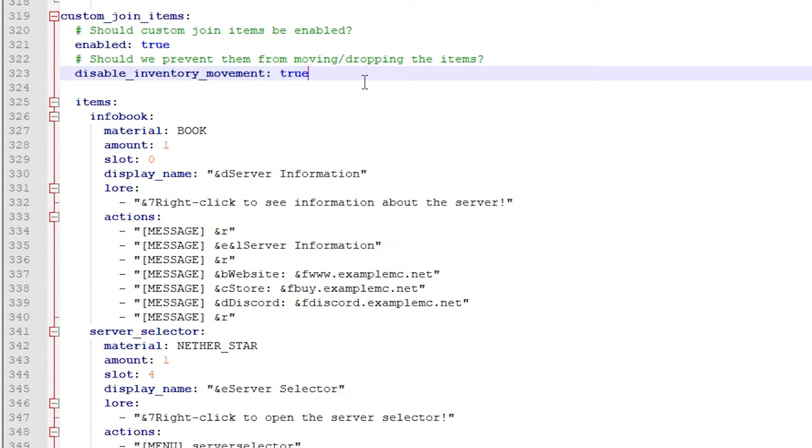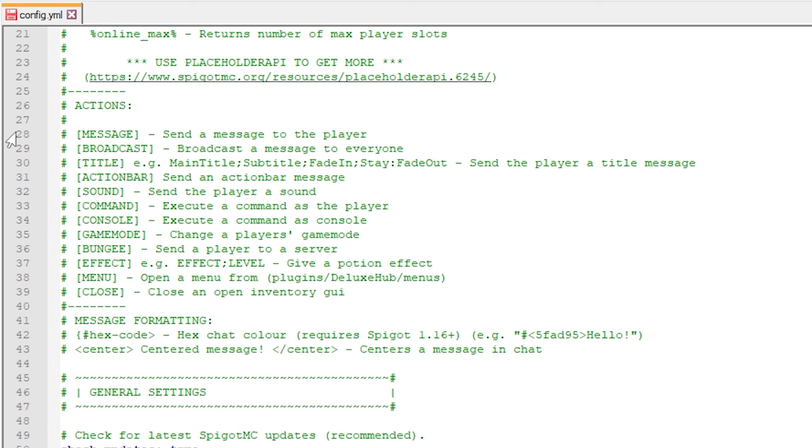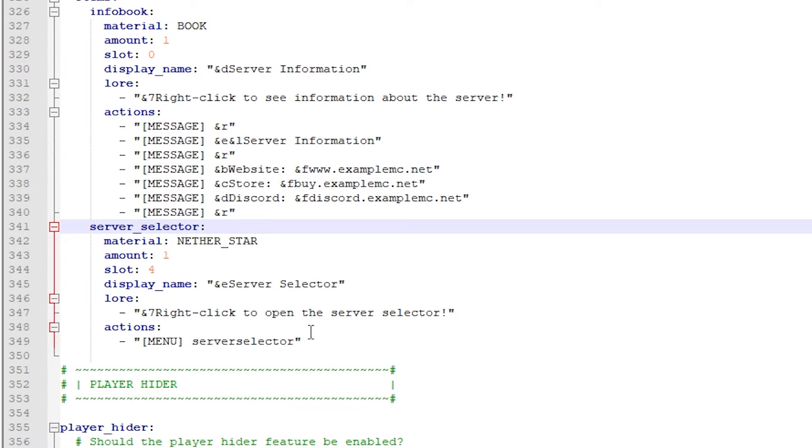Then we have the custom join items — these are items that will be in your hotbar in a fixed slot. You can let these items do whatever you want. The default item this plugin generates is the information book, which basically just sends text in chat. But you can use any action — open the menu, change game mode, whatever you want. After the information book we have the server selector, which has an action called 'menu: server selector,' so it will open the server selector menu.